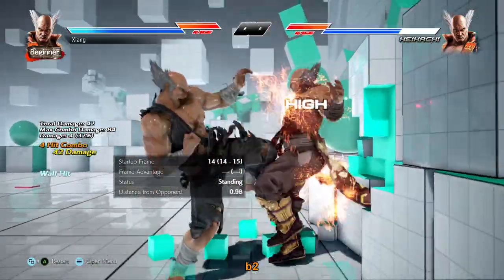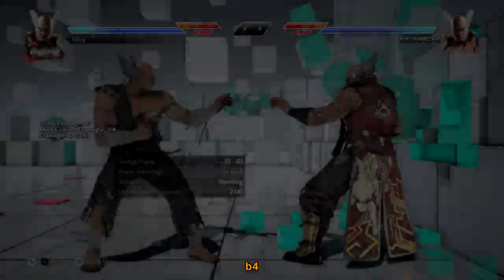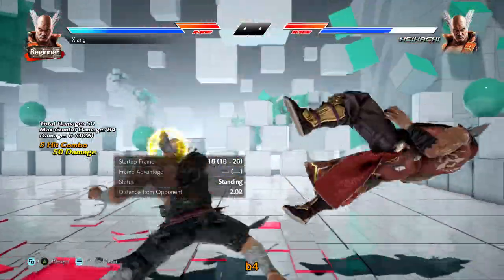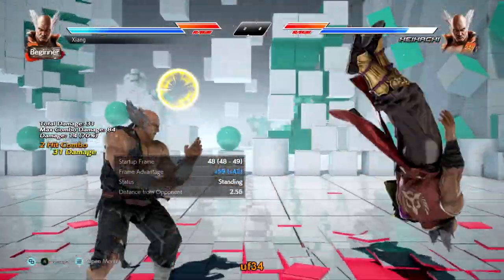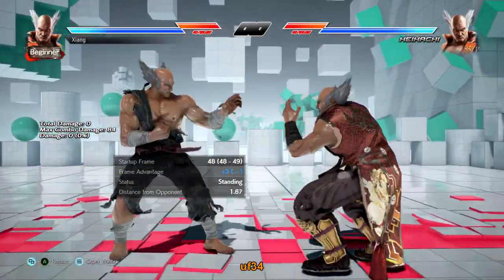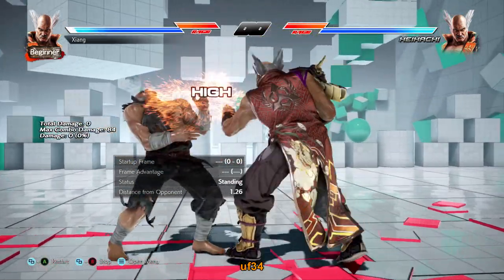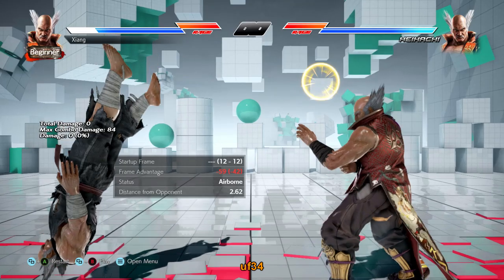Back 2 is an incredibly safe i-22 wall-bouncing power mid. Mentioned before as a complement to down back 2 — you can tell the difference between the two but it's very hard to do in a real match. Negative 2 on block, just like 1-back 2, so plenty of options on block. Really strong mid and one of the best wall bouncers in the game. Back 4 is a safe i-18 knockdown splatting homing mid, also launches on counter hit and has nice range. There's very little downside other than perhaps losing your turn on block. Up forward 3-4 is the classic Hunting Hawk — i-28 low-crushing launch string, plus 3 on block for the second hit, which means down forward 1 at worst will trade with a crouch jab. It sets you up nicely for a 1-back 2 counter hit trap or something similar.